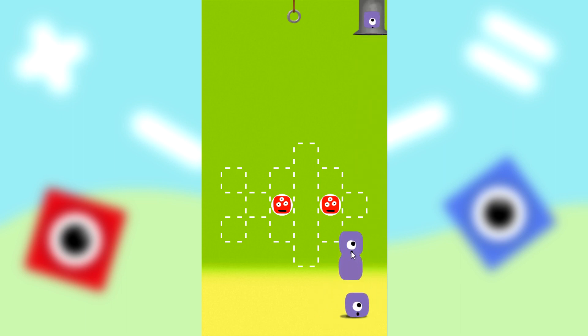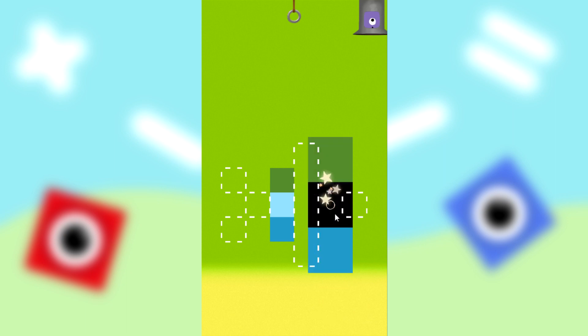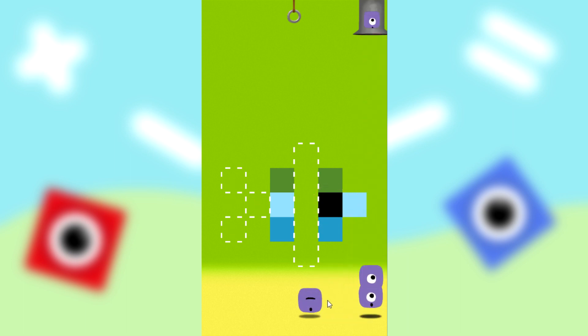Alright, we need three blocks here. One plus one, two. This block here and we need one more — three blocks. Put this here and another one. Alright, now we need three blocks here. One plus one, two plus one, three. I have to split it.